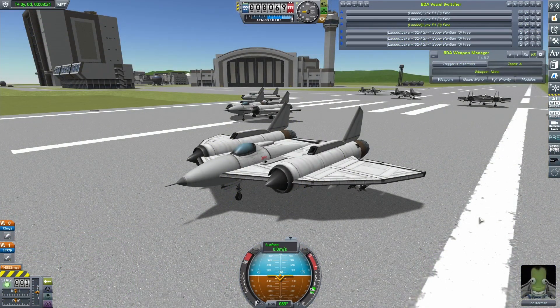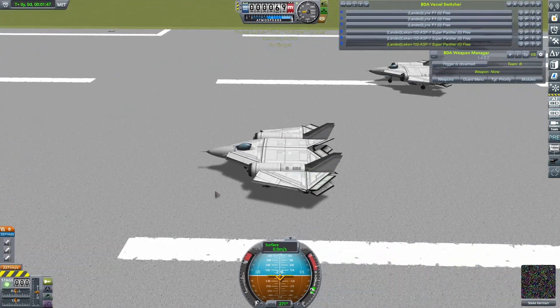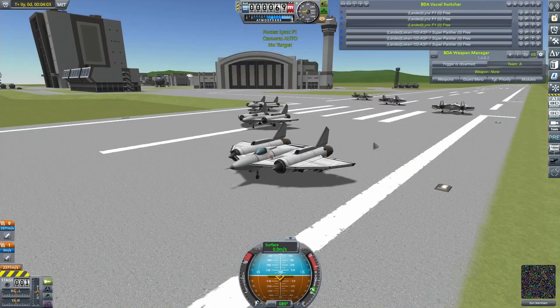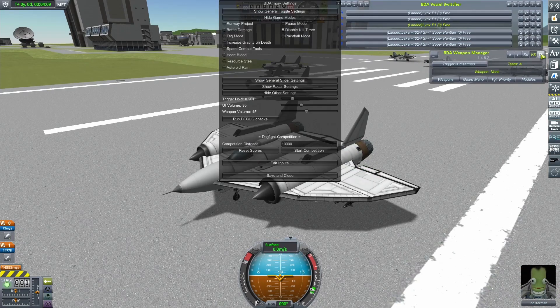Recently we had the Community Panther Challenge, where my subscribers tried to do a better version of the Panther — the craft the Lynx is trying to replace. In that video I said I was holding one of them back, and I wanted it for this: to test the replacement I've made against the replacement one of my subscribers has made. I think I may have chosen the wrong one, though. This is the Leckon 102 Super Panther by Titan RT, and if you know anything about Titan RT and his Leckon series of craft, you'll know that my Lynxes are in a lot of trouble. I'm not really expecting to win this one — let's see what happens anyway. Who knows? Maybe I'll get lucky.